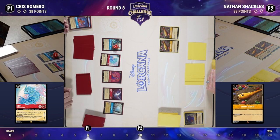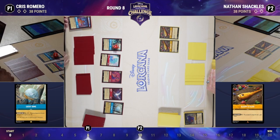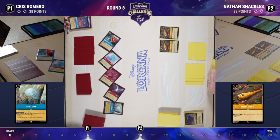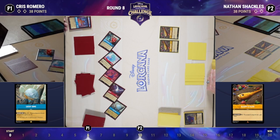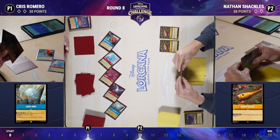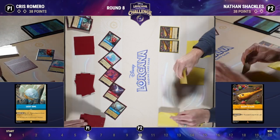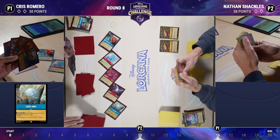Chris is threatening game on the following turn with access to that dime. Sisu questing for three in combination with other characters, but it's going to be hard for the Amber Steel deck to come up with an answer. We do see a Whole New World played — discarding two cards for Chris, both players drawing back up to seven, but Nathan will only have access to two ink. We have a World's Greatest Criminal Mind and the third flute. Would have loved to see this Whole New World a turn or two earlier.